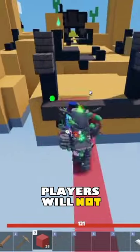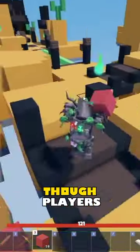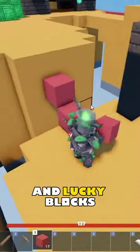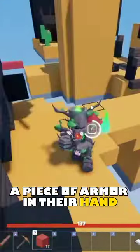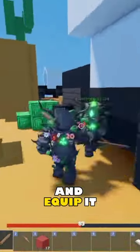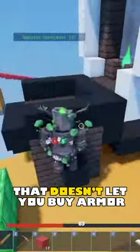Upon death, players will not lose their size or max HP. However, players using this kit cannot buy armor from the item shop or luck blocks. If a player is holding a piece of armor in their hand, an Elder Tree can steal the armor with the steal ball and equip it. This is the only kit that doesn't let you buy armor with it equipped.